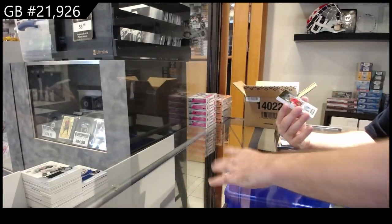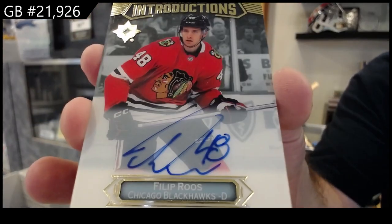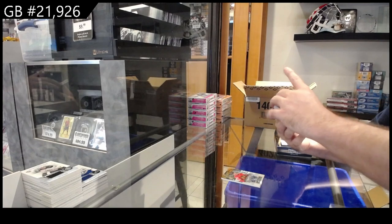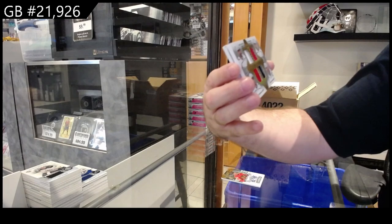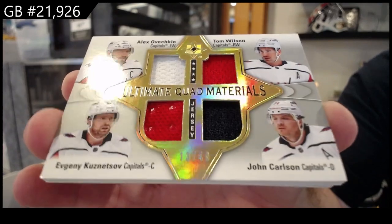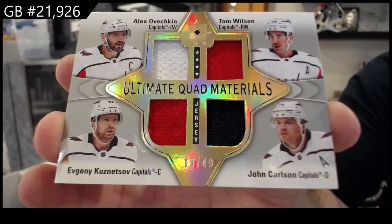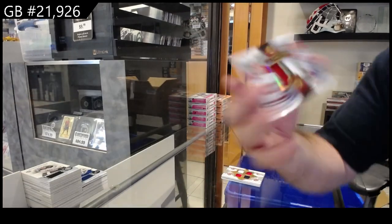We've got an Introductions Autograph of Roos for Chicago. We've got a quad — number to 49 — for the Capitals: Carlson, Kuznetsov, Wilson, and Ovechkin. And we've got an Ultimate Dual Jersey of Caufield and Suzuki.